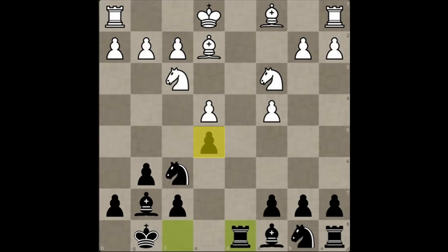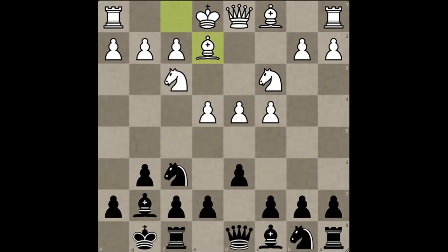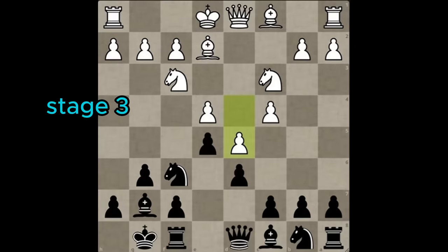Or a series of captures that completely dissolve his beautiful pawn center. Mind you, this is not a free pawn. Taking it triggers another series of captures at the end of which black will have annoying pressure on this b2 pawn — how will white develop his bishop? This is why after key moves c5 or e5, a huge number of your opponents will play d5. This locks the central pawns together and brings us to stage 3 of our King's Indian plan.